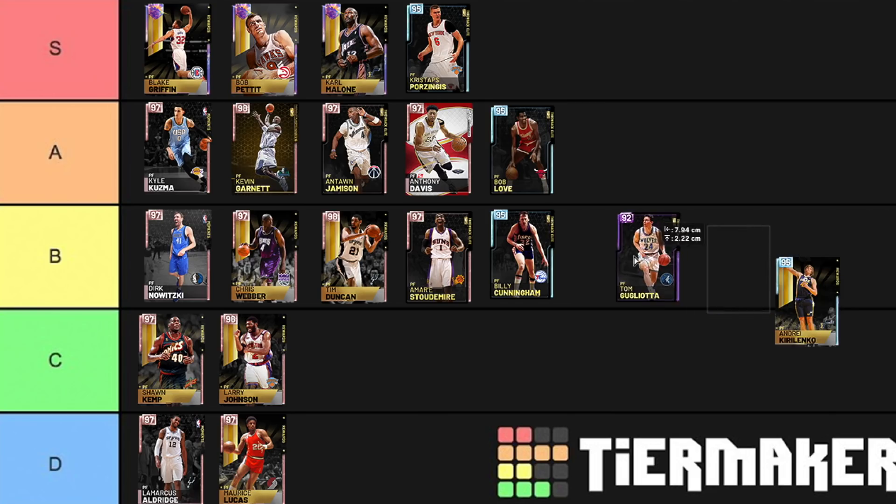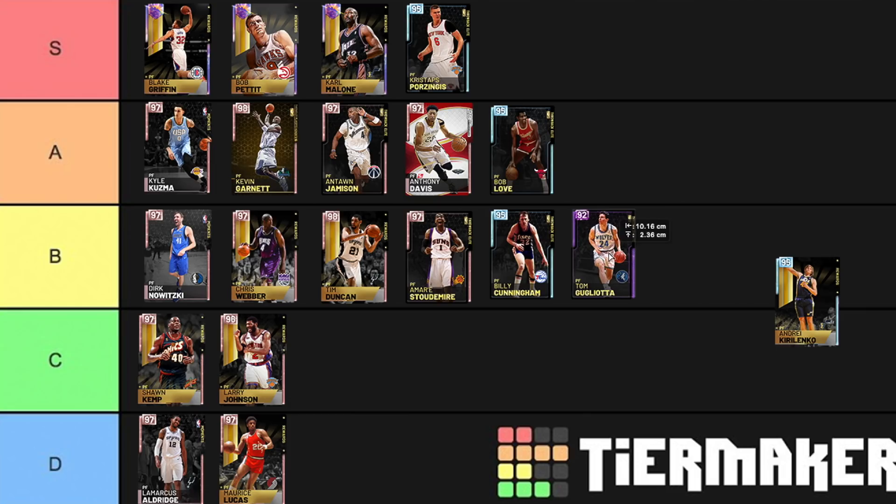Now we're on to Tom Gugliotta — B tier. Base 11 saves him from being lower. But as well as base 11, he's also an incredible dunker, which a lot of people don't really take into account. A lot of times people expect him to be just a pick-and-pop shooter, they pressure the jump shot too much. He's got a quick first step in game and he's also going to dunk on everybody with some unbelievable animations. Definitely belongs at B tier.